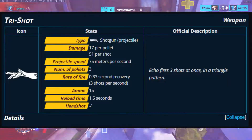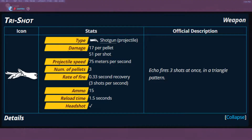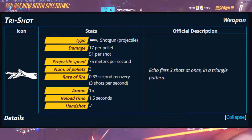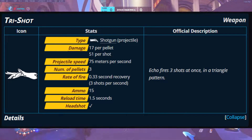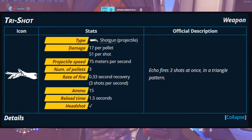Then we've got the primary fire, which is Tri-Shot — a projectile. There's 17 damage per pellet, 51 per shot. You can headshot, and you can literally delete a squishy with just two shots. It travels at 75 meters per second, with three pellets in a triangular pattern and 15 ammo.